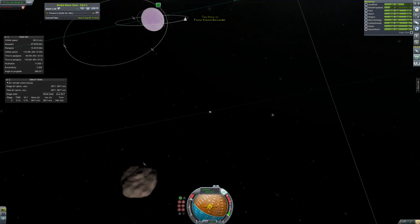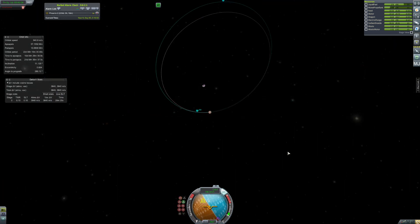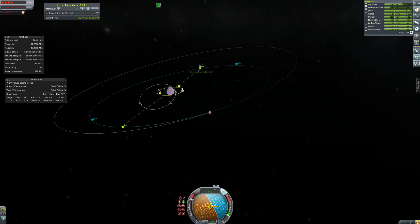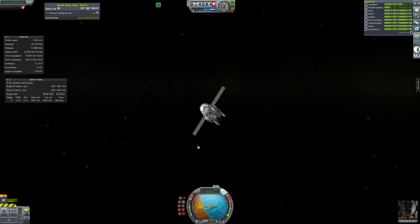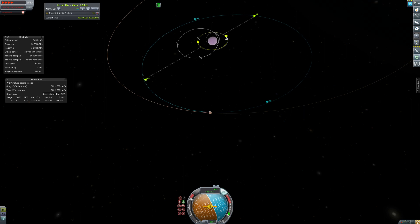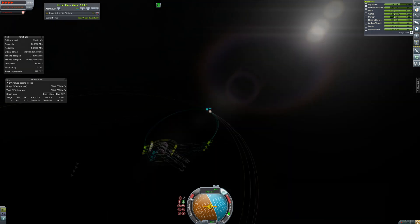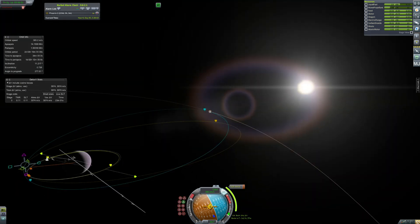I'm still basically in the sphere of influence of Gilly, so I keep popping in and out. I was also burning the wrong way because it was really late — I was burning retrograde relative to the surface, but because I'm going slower than the rotation, I was actually burning prograde. It's actually why on Mars one of the moons looks like it goes the opposite way — if one moon is orbiting slowly enough that it's slower than the rotation of Mars, they actually appear to orbit in different directions.